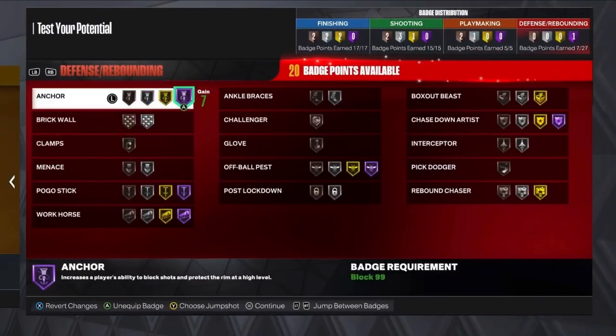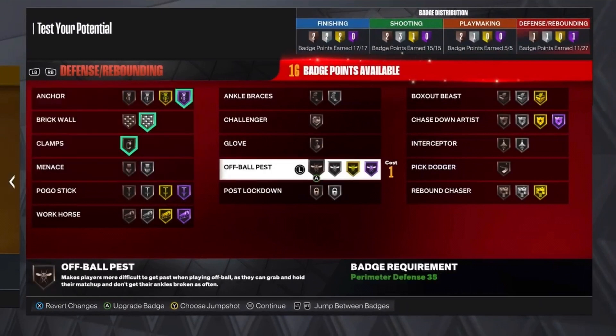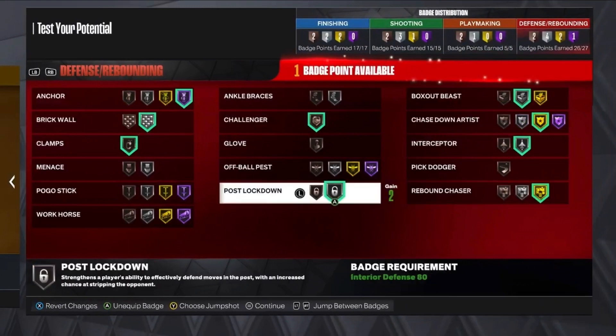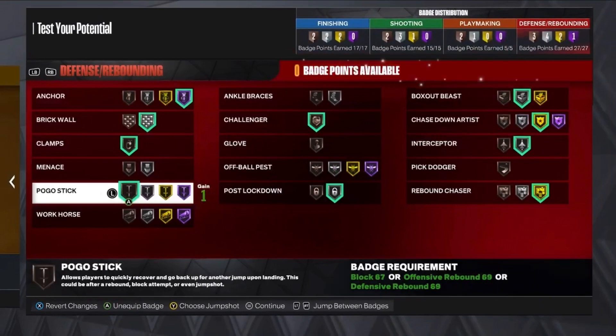Now the defense — obviously we want to go Hall of Fame Anchor here. Then Brick Wall, Clamps. Then I'm going to put Challenger, Interceptor on silver. I'm going to put Chase Down Artist on gold. Box Out Beast — you need that gold Rebound Chaser too. Poise Lockdown on silver. And we got one more badge point remaining, so I'm going to put it on Pogo Stick to bronze.